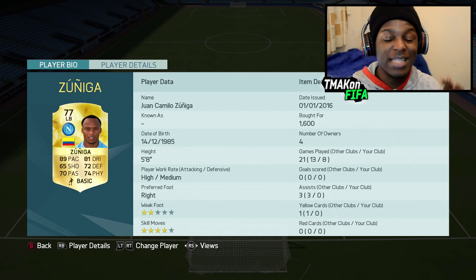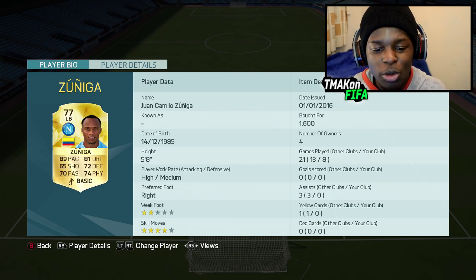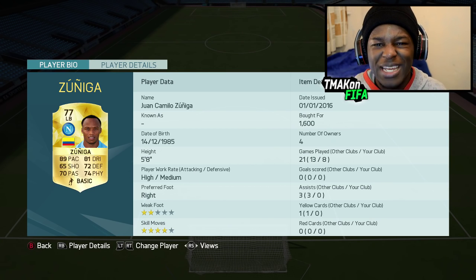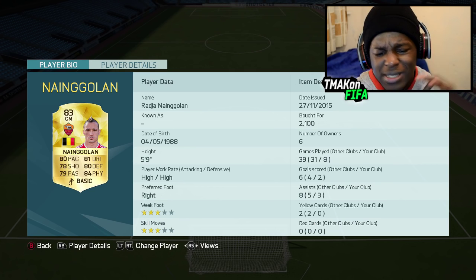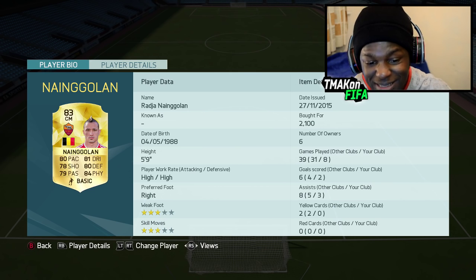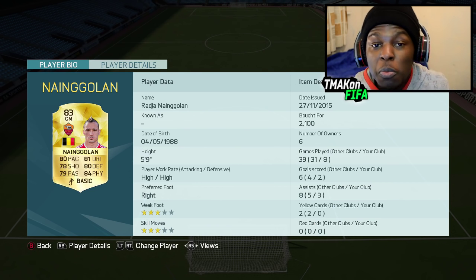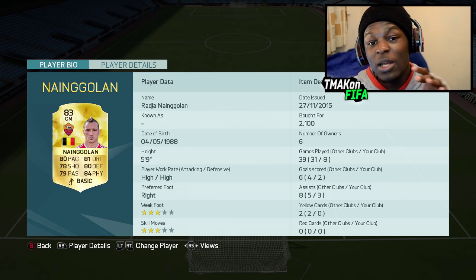Left back we have Zuniga, and I had to use this guy for chemistry reasons, but besides the point — he's got 89 pace, 81 dribbling, and this guy's a left back. He does more than I need him to do and I just like using him. Moving on to our midfielders — first centre midfielder actually playing at CDM is 9 Goal, and this guy's got nearly complete stats with everything almost at 80-plus. Only goes for 2.1k coins as well, so he's definitely one to try out and he's a very solid player to use.